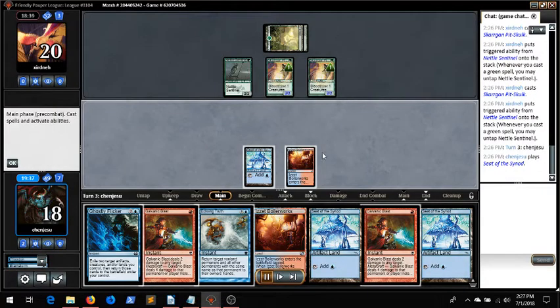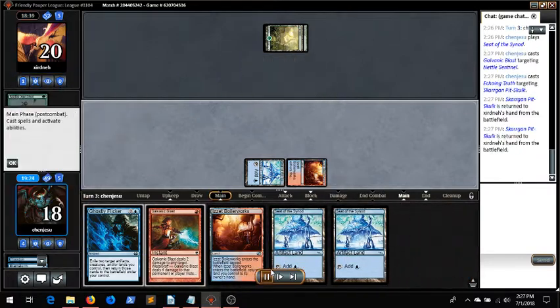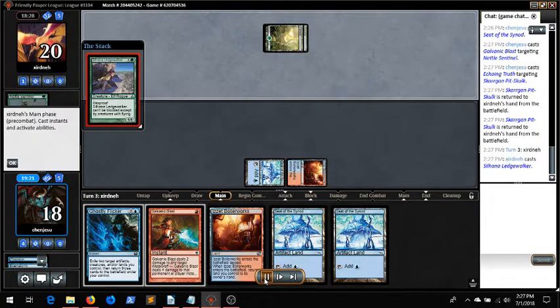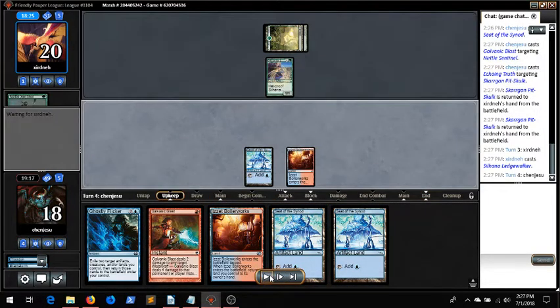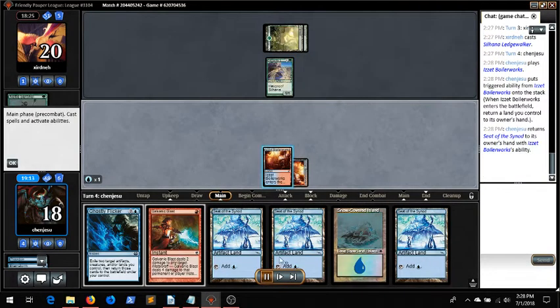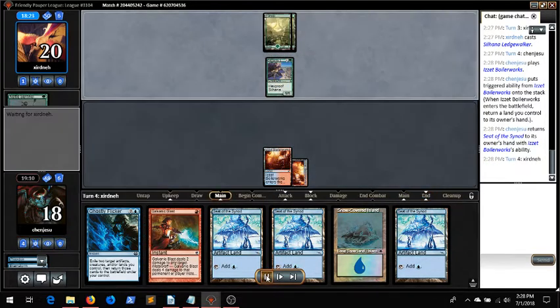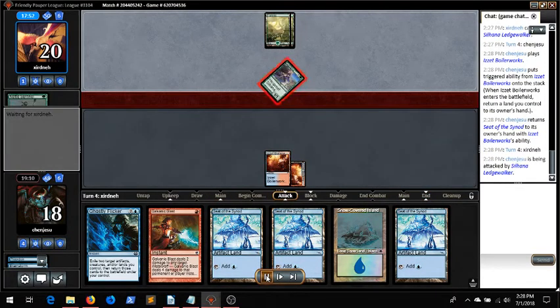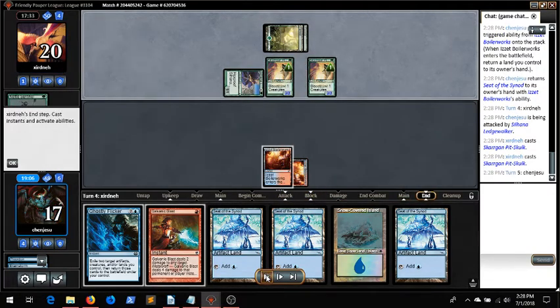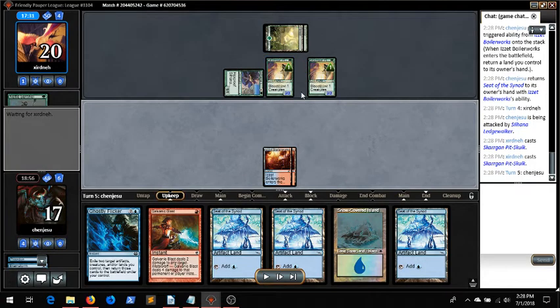I did it at sorcery speed — I think it's probably better to do it like this. They play their Ledgewalker, which is obviously a great target for Elephant Guides and Hunger of the Howl Pack. We get our other red mana online. They attack us to get their Pit Skulks online, and we're able to kill one. We probably should have done it at the end of our turn.